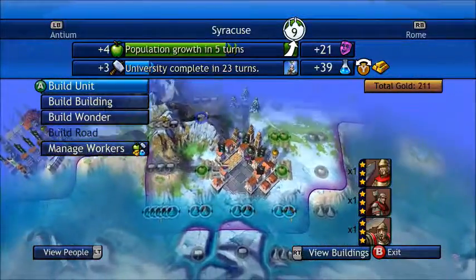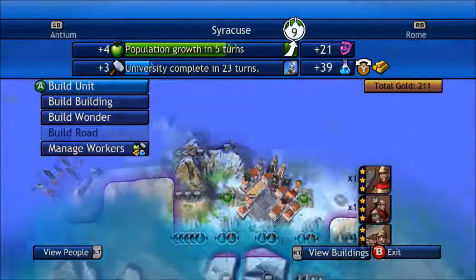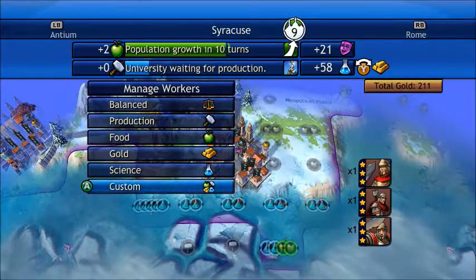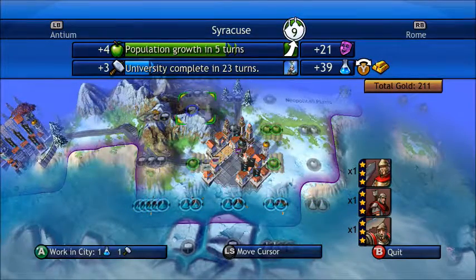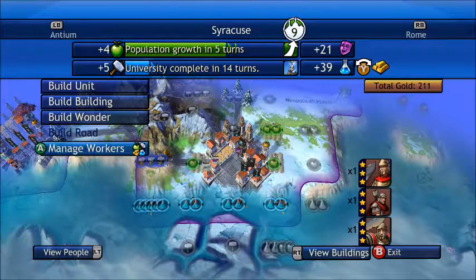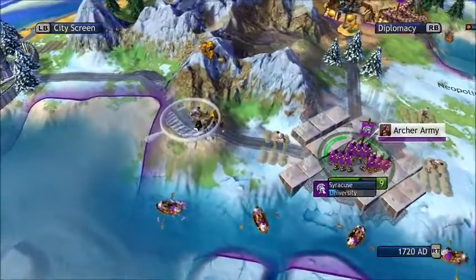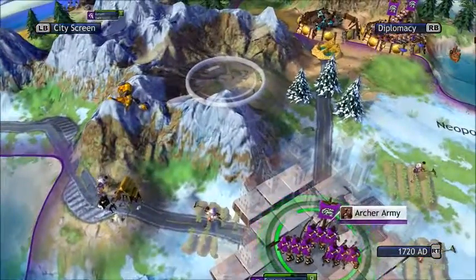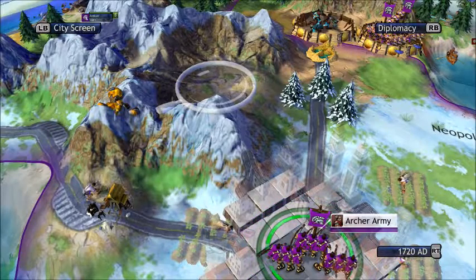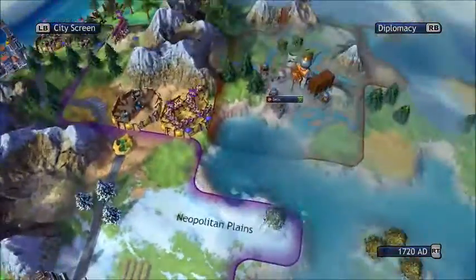This city is not doing so well and I think I know why. I'm going to manage workers — I should have done this a turn ago. I'll put them there so we're making way more production, because that tile now gives us three, whereas the other would only give us one. Although if we get an iron mine we can get more production from that too. I just have to change that back myself — you've got to pay attention to details like that.